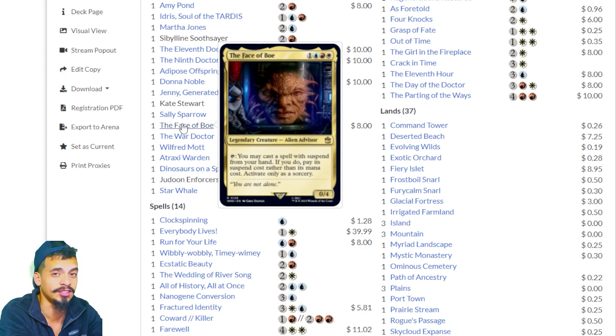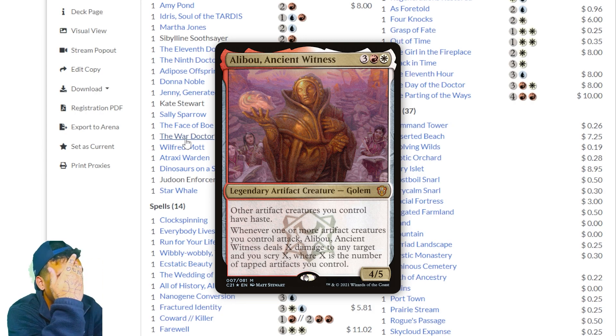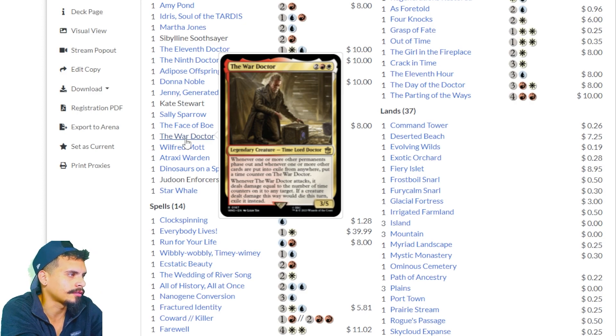Face of Boe — Alien Advisor. You can tap it to cast a spell with suspend from your hand, paying its suspend cost rather than its mana cost. Activate only as a sorcery. The War Doctor — whenever one or more other permanents phase out, and whenever one or more cards are put into exile from anywhere, put a time counter on the War Doctor. Whenever the War Doctor attacks, it deals damage equal to the number of time counters on it to any target. If a creature dealt damage this way would die, exile it instead. This reminds me of Alibou — dealing damage when it attacks — but it exiles creatures, which is more powerful. These types of cards tend to be extremely oppressive.